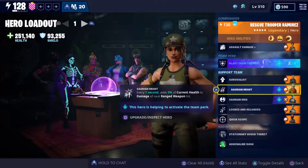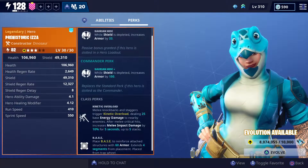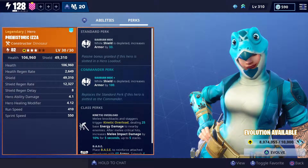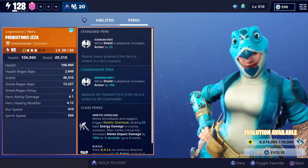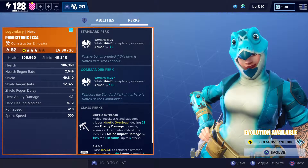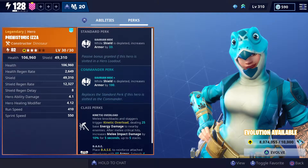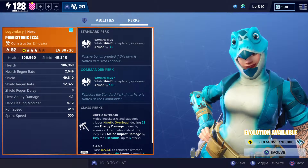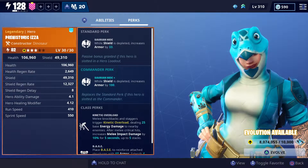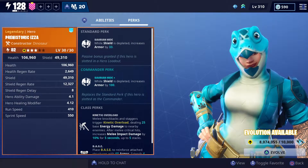Next we have Prehistoric Iza, who was also in the store. She gives you an increase in armor when your shield is depleted, and because you have no shield, this is going to be active all the time. So your armor is going to be crazy high constantly, which means you're obviously going to take less damage — which is perfect for soldiers because soldiers like to get up close and personal.